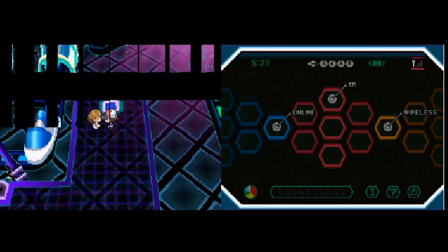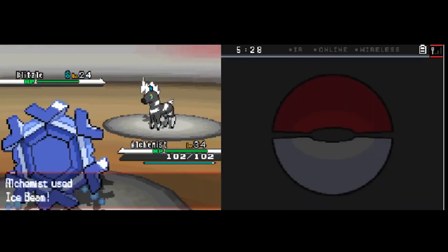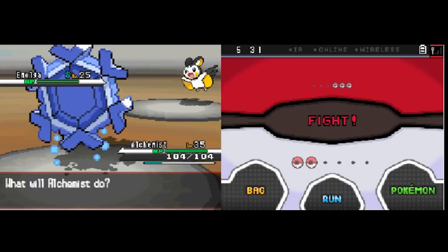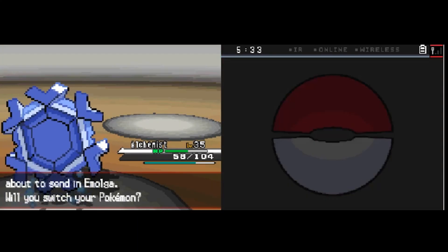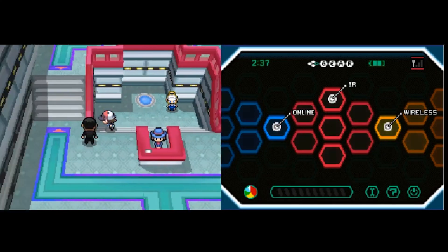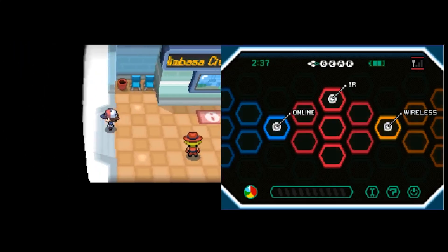After this, we have another gym where I don't have a lot to say. The gym trainers are absolutely no problem and Elesa has two flying types on her team — two thirds of her team are weak to ice, and Zebstrika is kind of a breeze too, especially after we froze it with our new Ice Beam. Another gym badge. From here, we have Clay's ground-type gym and Skyla's flying gym, both very weak to ice. So from this point, I won't be including gym battles if they're a complete wash — we're here to watch me writhe and struggle.